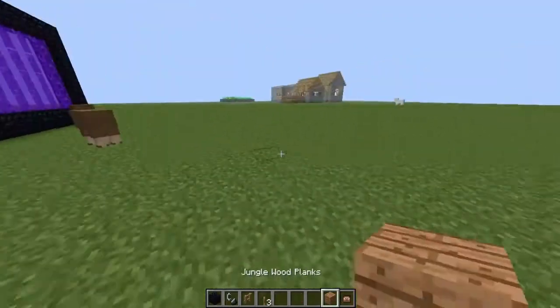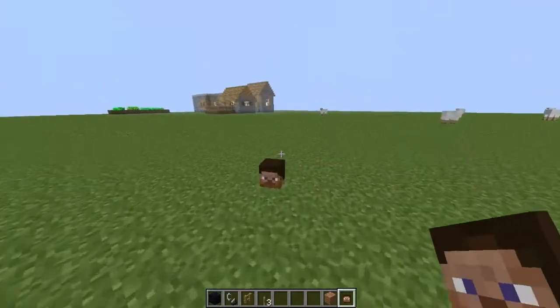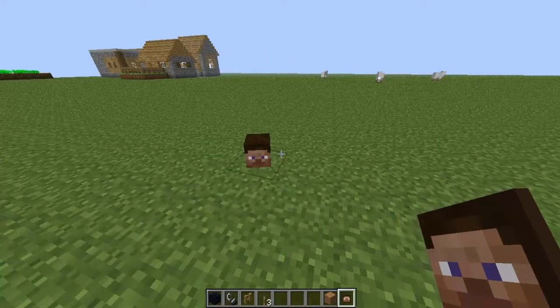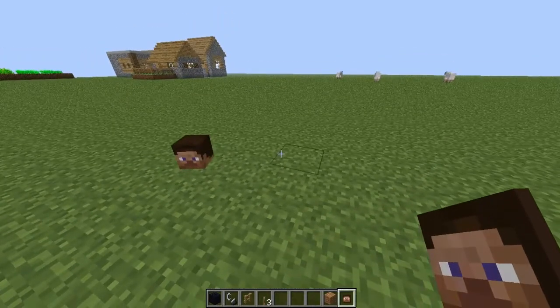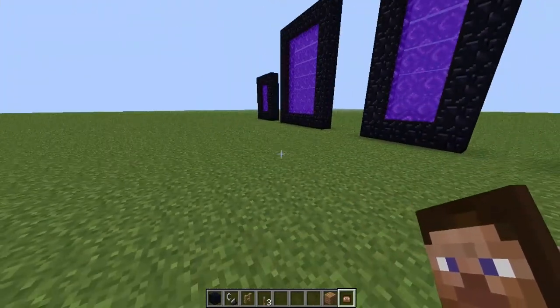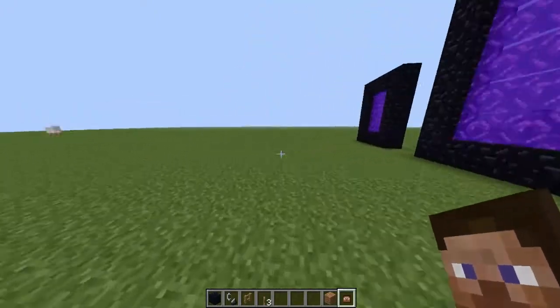Another small thing they've added is with mob heads — specifically player skin heads. Before, on servers or adventure maps, you had to use WorldEdit to re-skin the texture of heads. Now it's much easier — you can do it from Minecraft itself. There's a command like 'player skin head' that takes the player's skin texture and automatically puts it on the Steve head, which I think is really nice. Looks like that sheep just went through the portal — it's probably going to die a fiery death.